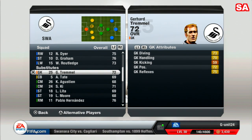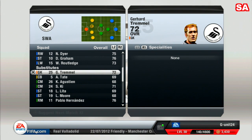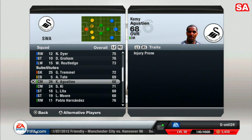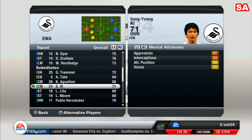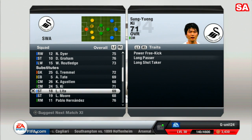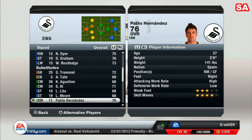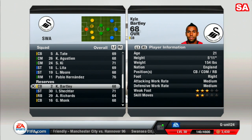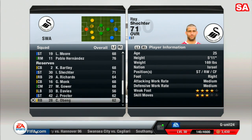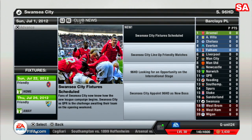In the substitutes section, I'll be selling the backup goalkeeper who is 33 years of age — he'll eventually retire anyway. We've also got Tate 69, Augustean 68, a player rated 71 who I'm really impressed with and may even start, a 27-year-old with good physical attributes, Pablo Hernandez who I'll be playing quite a bit, and Bartley who'll be used off the bench.